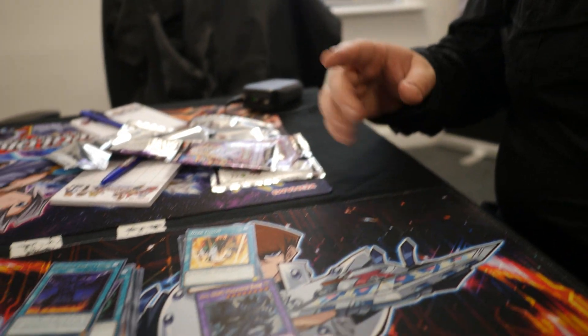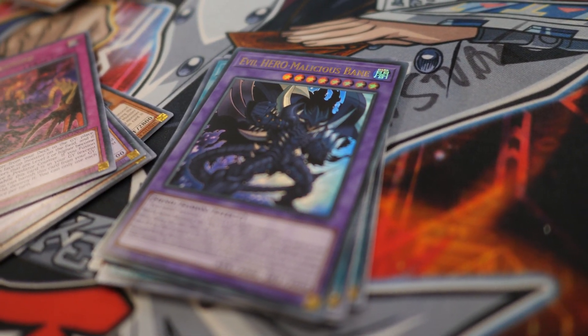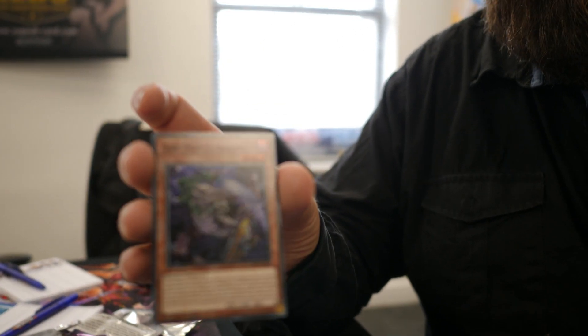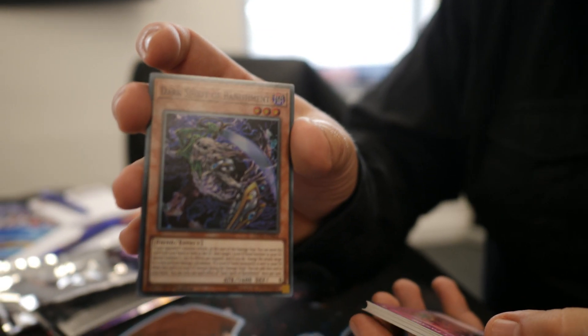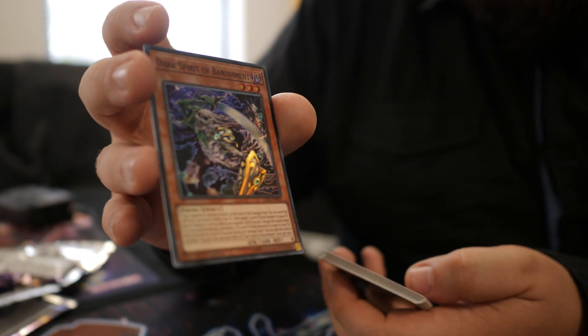We didn't get as many Bakura cards as I would have personally liked, but I'm sure they're in the other packs. That was a very good pull overall, and it looks very cool. I do love the artwork — it's very Obelisk the Torment, Summoned Skull. It looks very Obelisky, and I appreciate that. We were also allowed to order a couple more packs, and we were able to get the Dark Spirit of Banishment — it looks awesome, definitely Bakura inspired. Absolutely gorgeous. Ultimately a very cool set, especially if you're looking for Immortal supports, the puppets. If you're building a Bakura deck like me, it's going to be a good set to pick up.